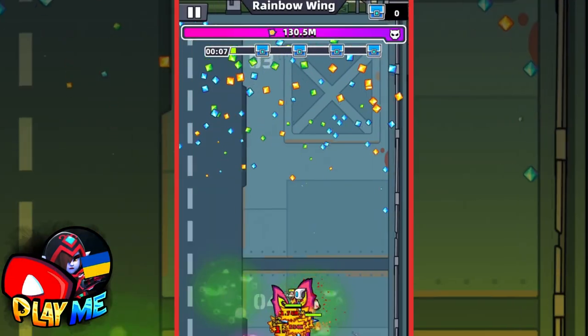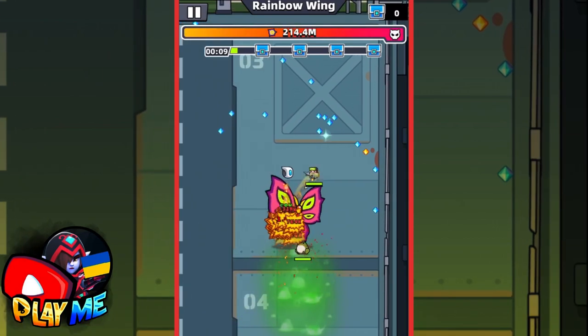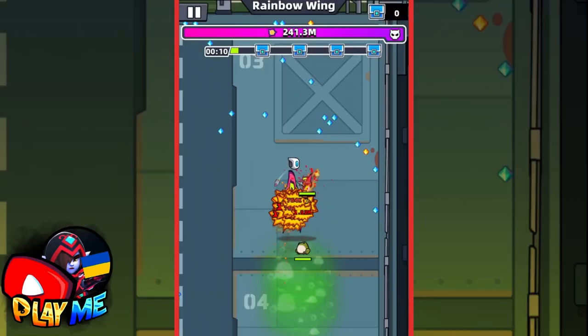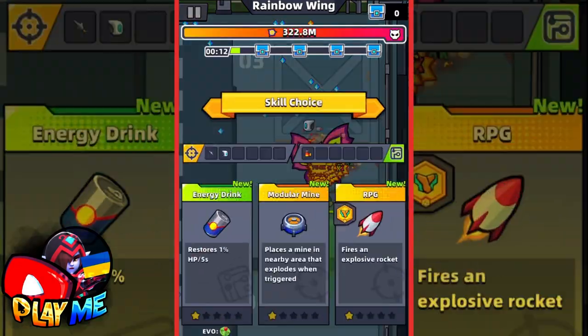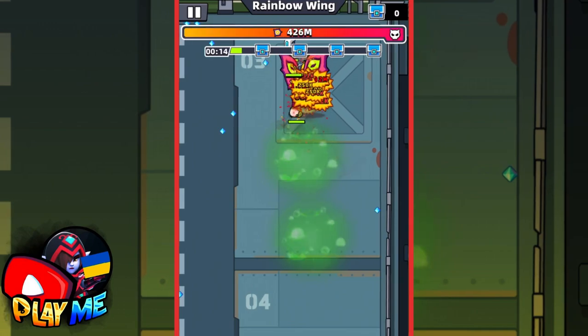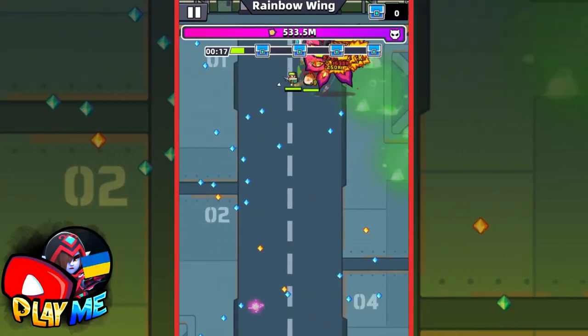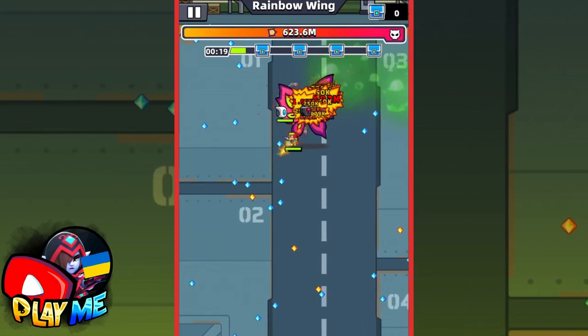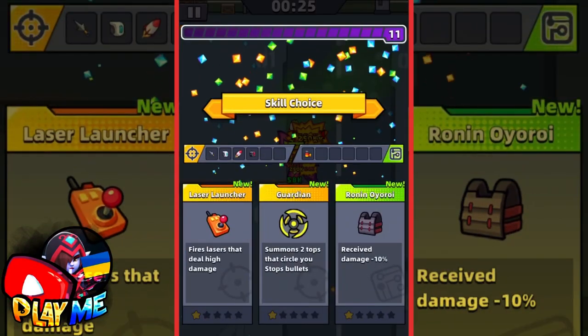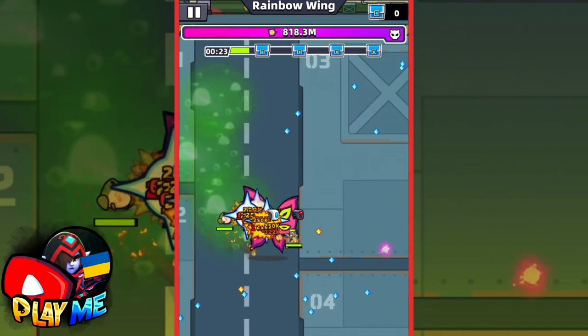The problem is that from 1 minute 30 seconds, the boss will start flying away very often. As a result, you'll do higher damage in the first 1 minute 30 seconds than after that point. That's why you need to focus more on doing damage to the boss than collecting biofuel. In fights with previous bosses, it was better to collect biofuel first and then do damage, but this boss is different.